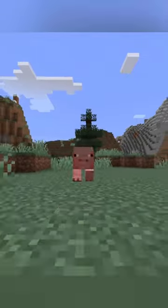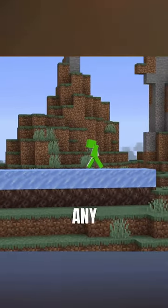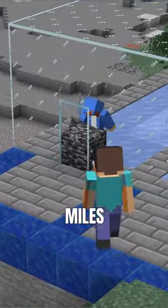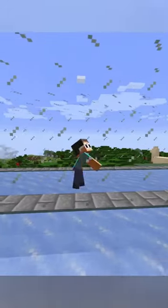But everything changes when you add soul sand underneath the ice, causing any player on top of the ice to slow down. By building two paths — one with soul sand and one without — you'll be miles away from any player hunting you before they can get to you.